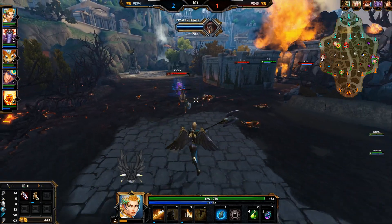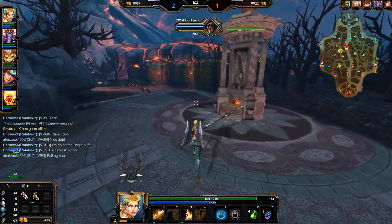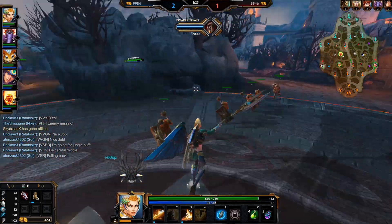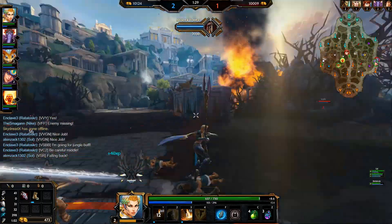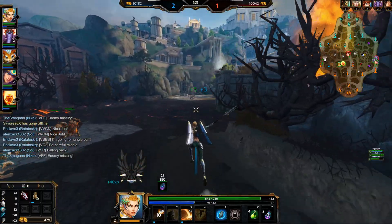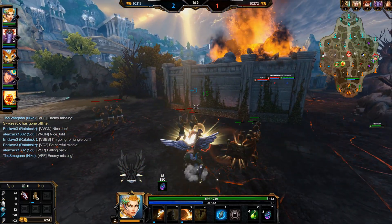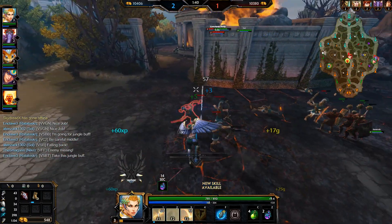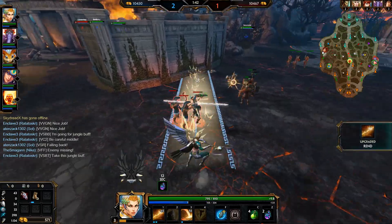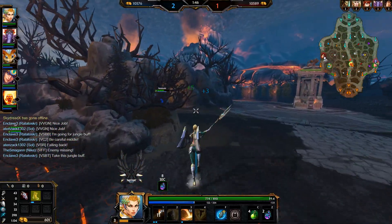I think they're going for the speed buff here. Actually, is that only one person going for the speed buff? Ratatosker's going for the speed buff. I think Bologna is now going for her mana buff with her jungler. Her jungler went for the fire elementals.